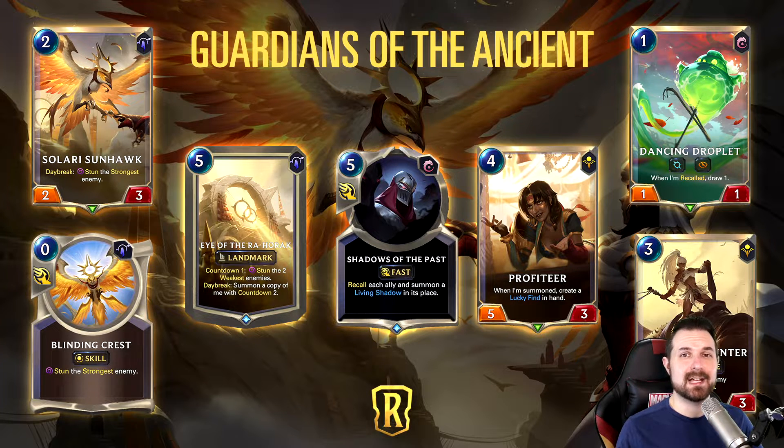Sunhawk and Dancing Droplet are a big deal to the archetype and make me more excited about Yasuo than Malphite did. Yesterday when talking about Malphite I was under the impression you'd have to fill your deck with a bunch of landmarks, so the idea of having loads of landmarks, stuns, and no way to capitalize was rough. Enter Eye of the Rah'Horrek — now you can build the deck with just Eye as your only landmark, maybe Blue Buff and some other units, or Eye plus one or two other landmarks, and still consistently level up Malphite. Eye is so important to Malphite, and now you have ways to actually take advantage of the opportunities the stuns create.